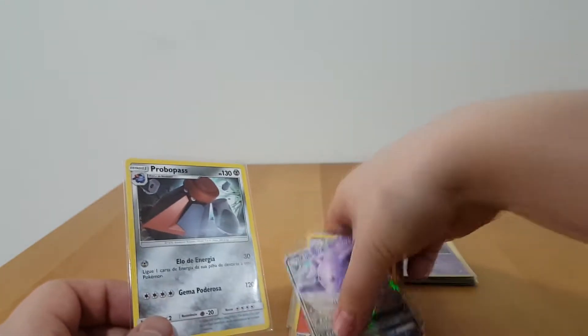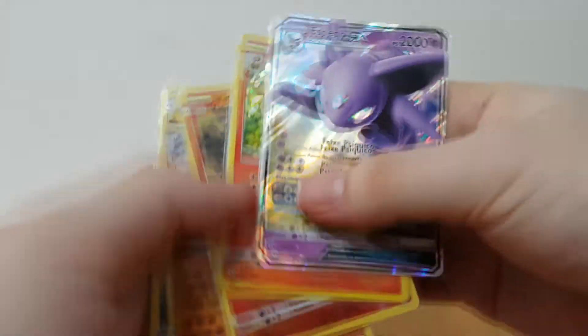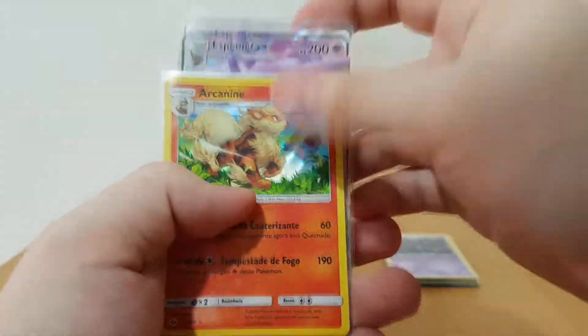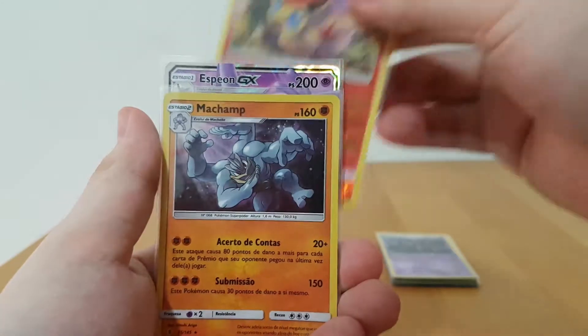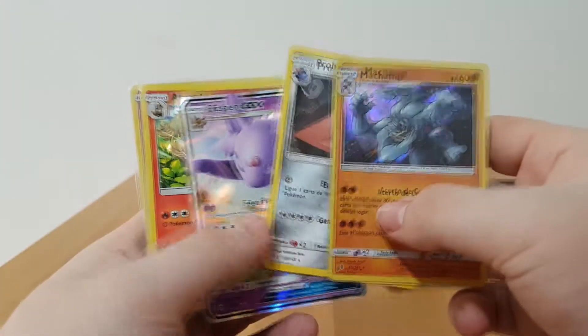So that was five boosters with five rares or better. I'd say that one was an absolute win. Espeon GX, very beautiful. Arcanine holo, which we already did have. Victini, we also did have. But Machamp, I don't think we had this. And Probopass, we did not have it. So, very nice.